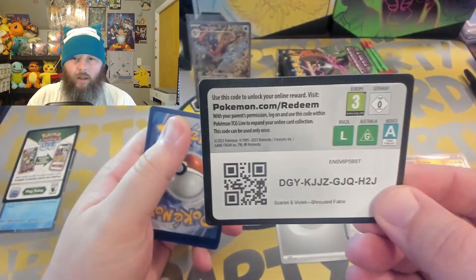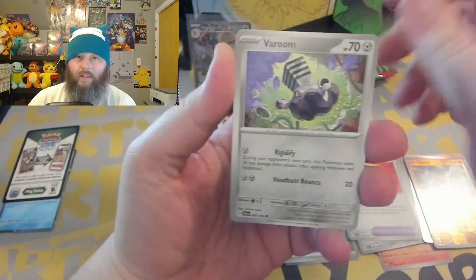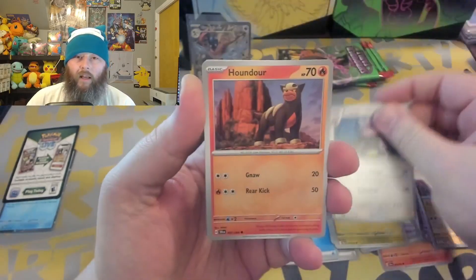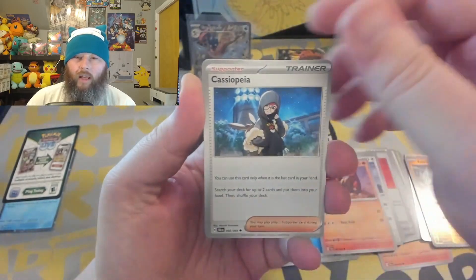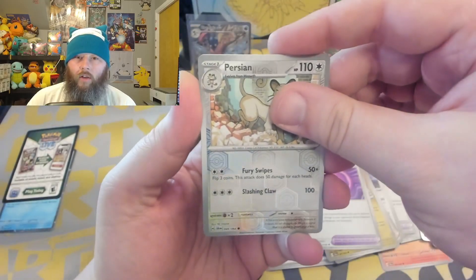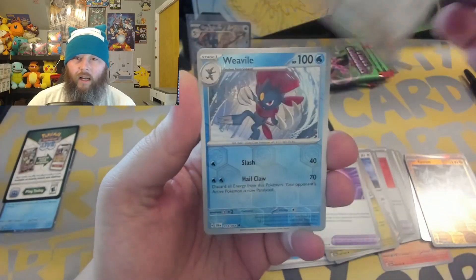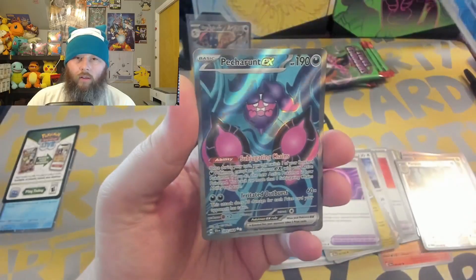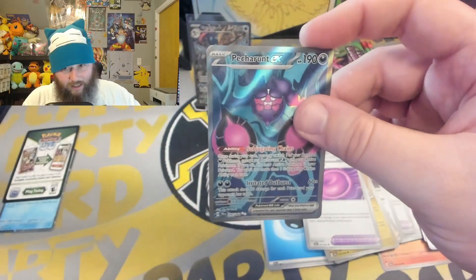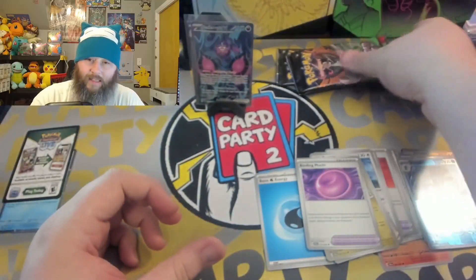Code number two — let me know if you get anything good online from it. Pack number two, here we go. You got a little Veroom. The Axu. A Beware coming in. Houndour. The Cassiopeia. The Kareem. The Binding Mochi. The reverse on the Persian — by the way, how do you guys like the Honeycomb on the reverse hollows now? We got a Weevile and a Petron EX. I mean, there's a lot worse hits we could have got, but that's not a bad start.